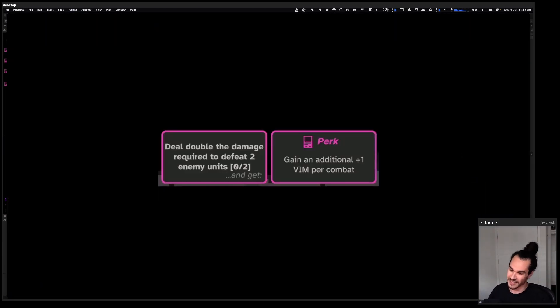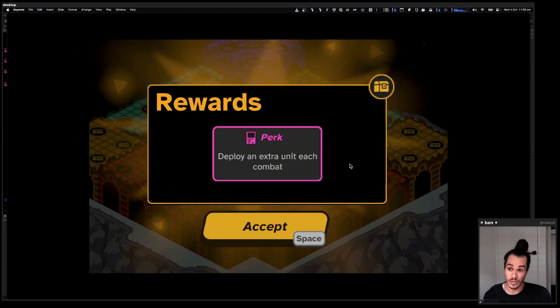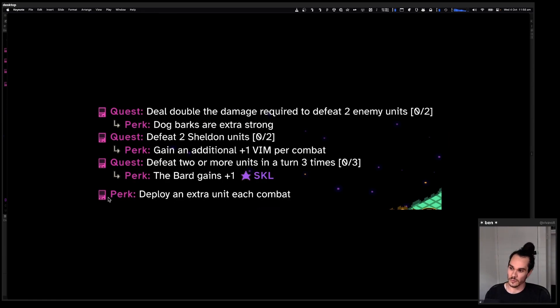Now, with quests. What is a quest? It is a set of criteria you have to complete — like 'deal double the damage required to defeat two enemy units' — and then you get a perk if you do it, like 'gain one additional VIM per combat.' These could be lots of things, like 'defeat three imps' or 'get three fire units in your army.' When you complete the criteria, you get the perk as a reward. Perks act as passive upgrades for the duration of a run, and they stack up in the top left corner of the screen alongside your active quests. This system is brand new and not battle-tested yet, but I really like how it makes me play — it gives you a starting point to be creative from in terms of how to structure your run.